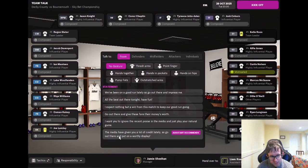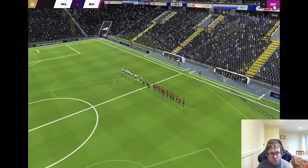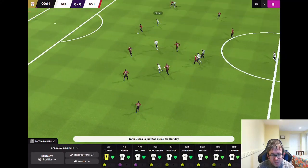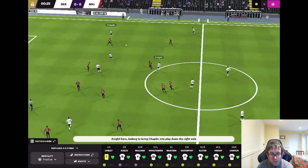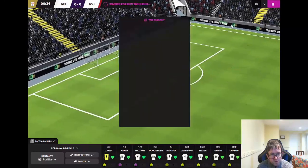The assistant manager is recommending the media have given us a lot of credit — go out there and put on a worthy display. Let's get into the match. It's Derby who kick off. Coburn back to Wolfenden, Davenport to Coburn, Knight down the left to John-Jules — John-Jules tries a through ball but it's cut out. Bournemouth try to clear it but it's back with Wolfenden. Martson to Wolfenden, to Williams, Knight with the ball over the top for Chaplin — shot comes in but Gavin Bazunu saves easily.